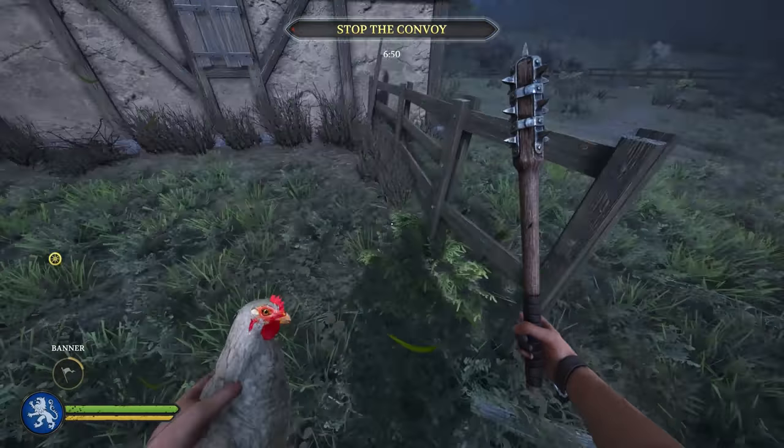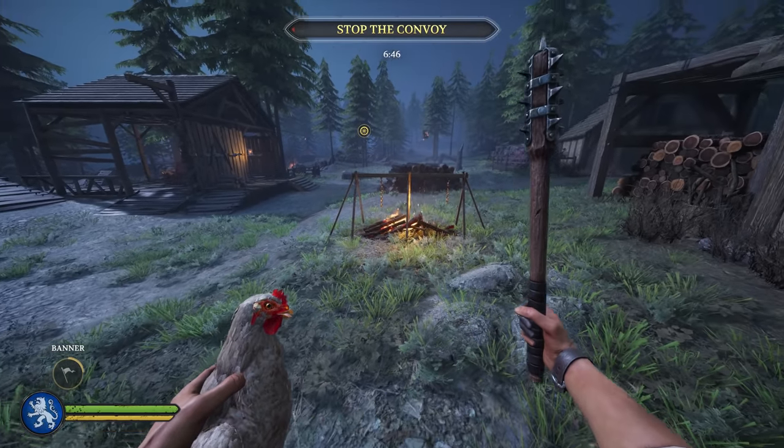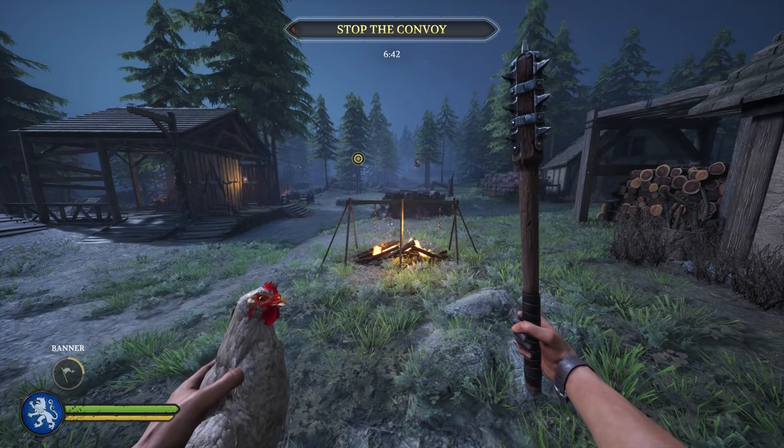Next, a brooding intimidation tactic: when you have snagged a hand chicken, you will find that all of your emotes are replaced with fear-inducing poultry sounds. Enjoy.